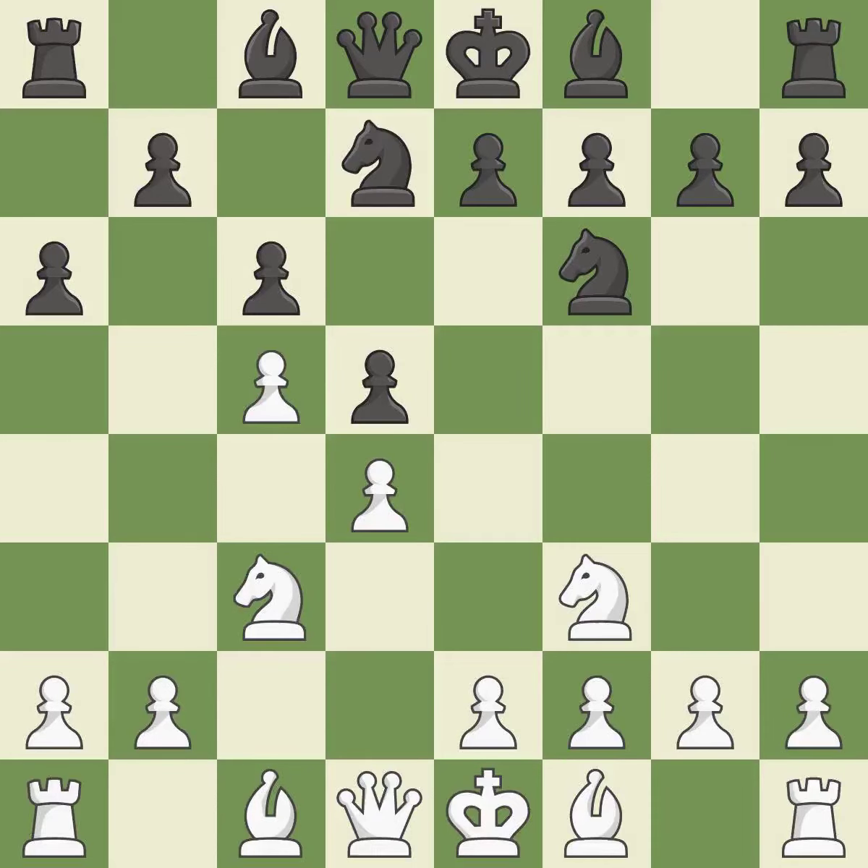Nbd7 develops the knight toward the center, controls the e5 square, and supports the knight on f6. A bishop moves out of its beginning square and into the action — when a bishop moves away from being attacked, this gains a tempo. The bishop is now in a secure position, allowing the knight to control more squares. It is the last book move — a powerful play.